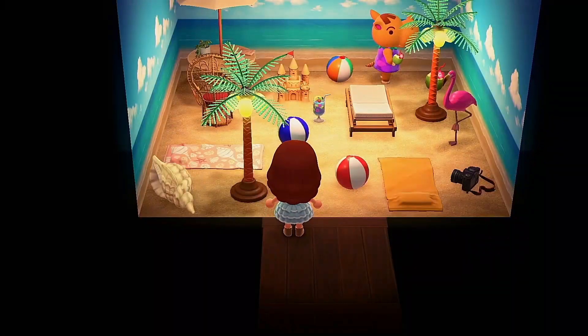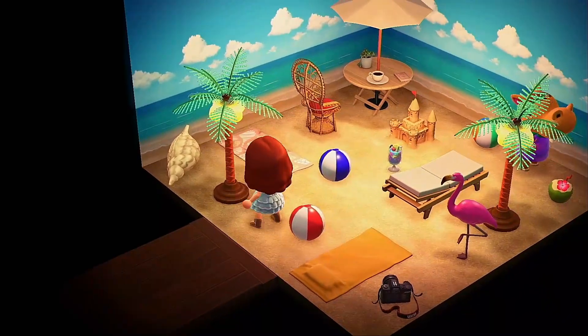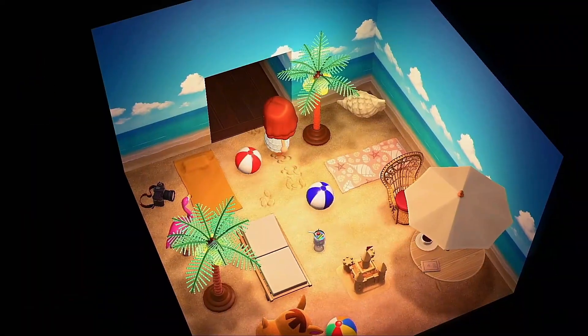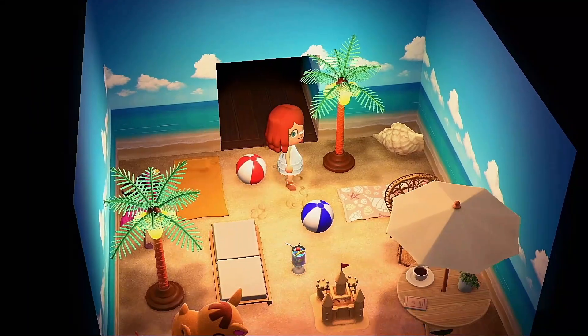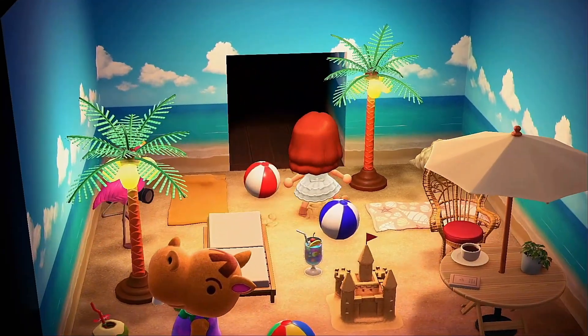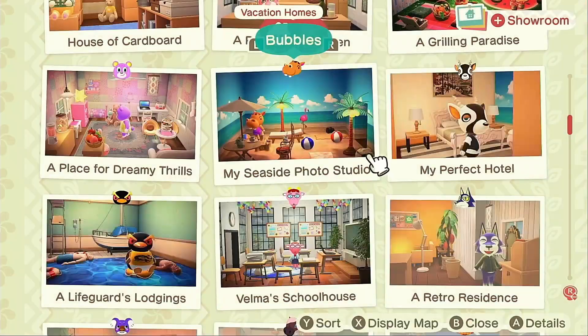This next one is a photo shoot place, specifically a beach. What I love about this one is that whenever you walk on the sand it actually makes footprints — I love that. But there's nothing much else to say other than it's just a bunch of beach stuff and you really can't walk around it.